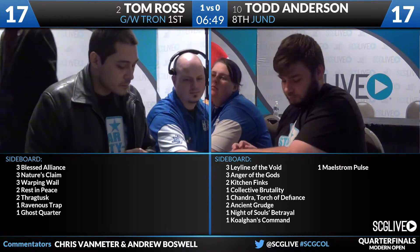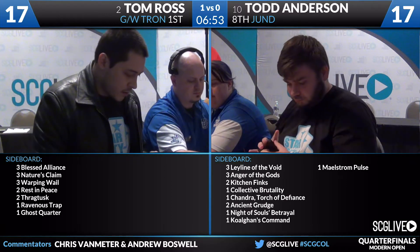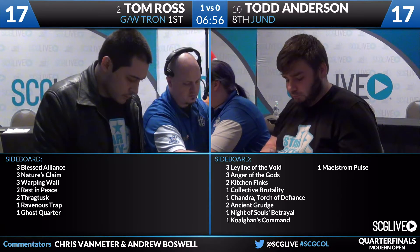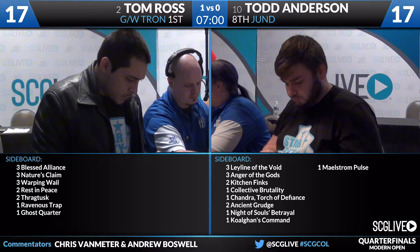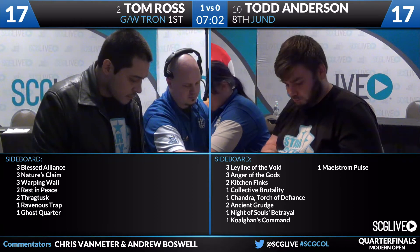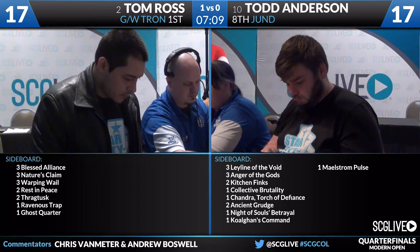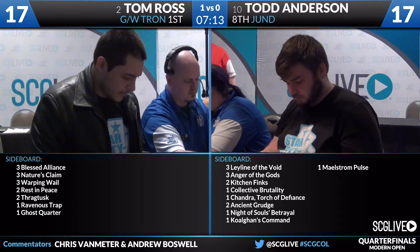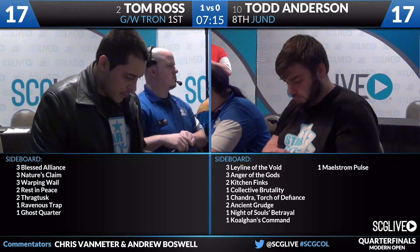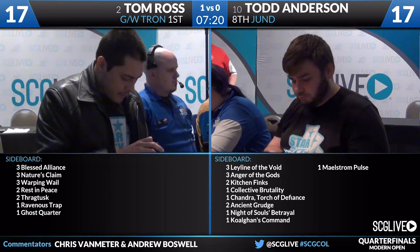Let's look at the sideboards heading into post-board games. On Tom's side: three Blessed Alliance, three Nature's Claim, three Warping Wail, two Rest in Peace, two Thragtusk, one Ravenous Trap, one Ghost Quarter. The two cards that stand out are Thragtusk — bridging the early game to the mid game — and Warping Wail, which handles Dark Confidant and can counter spells like Maelstrom Pulse or targeted discard.